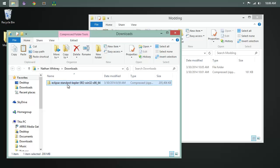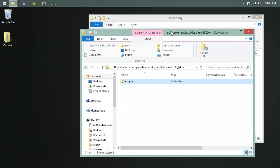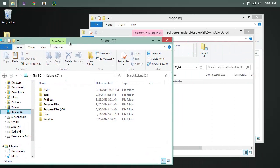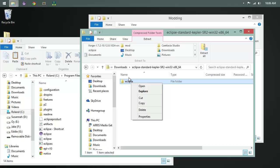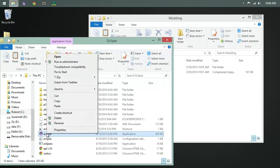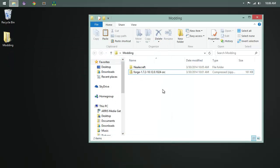Now we're going to set up Eclipse. It doesn't actually need to be installed — it's ready to go right from the zip file. I recommend putting that folder under Program Files. You can copy and drag it over, then right-click to create a shortcut and drag that up to your taskbar, because you're going to be using Eclipse a lot.